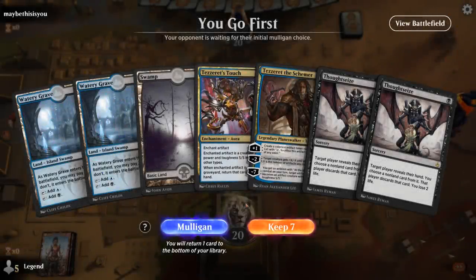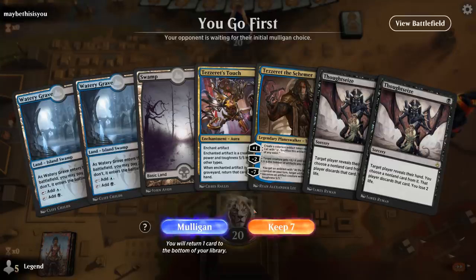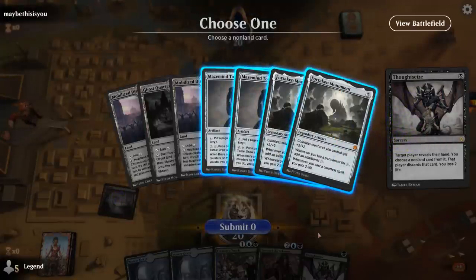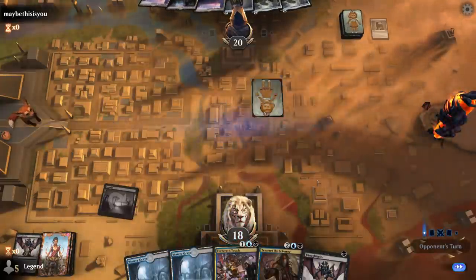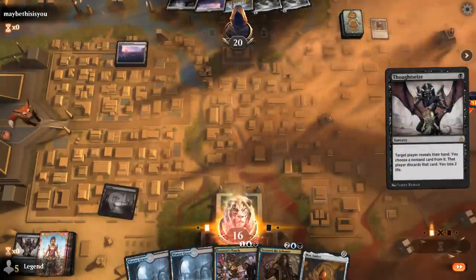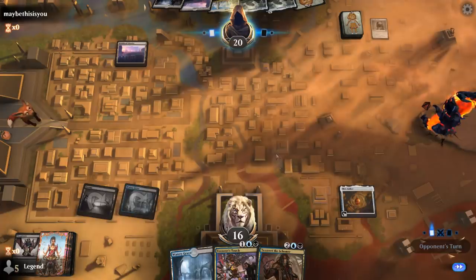Alright, we're on the play with a reasonable hand, except it doesn't have any cheap artifacts to enable Improvise cards. With double Thoughtseize early and Tezzeret making an Ethereum Cell we can turn into a 5/5 — I'll try it. It's going to be pretty bad against aggressive decks taking so much damage, but it's not an aggressive deck — it's a colorless ramp deck with no actual ramp cards. I can take both Maze of Mine Tomes and hope they don't draw a ramp for Forsaken Monument.